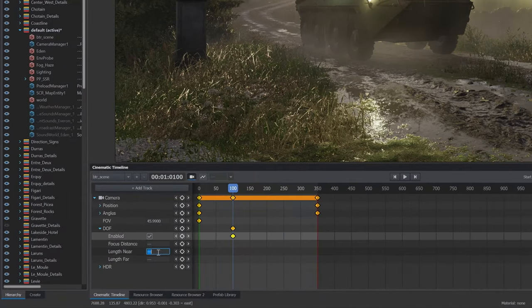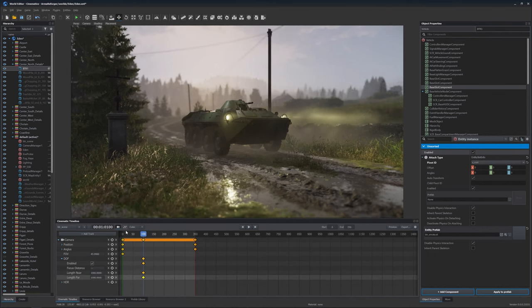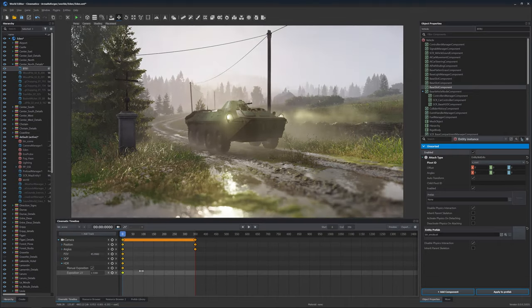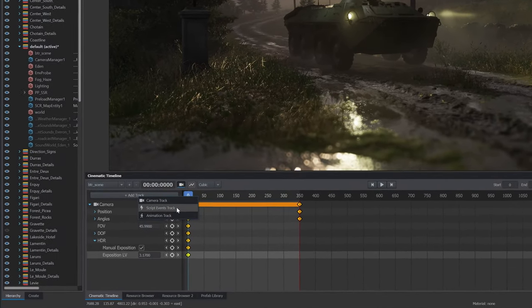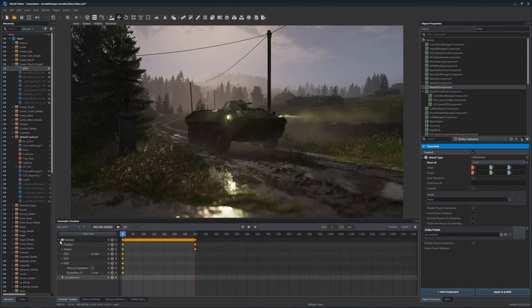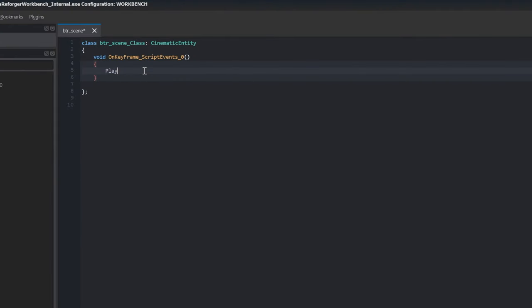We can also change the depth of field — we just enable it, and there are values for front and back separately, which is useful. We can play with the focus point. We can change the exposure by enabling this HDR. And now, this is the most crazy part — we can add the script layer, which means we can create keyframes with scripts. One of the beautiful scripts here is play camera animation.